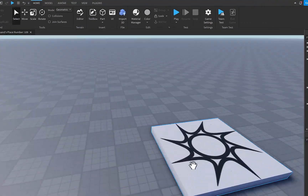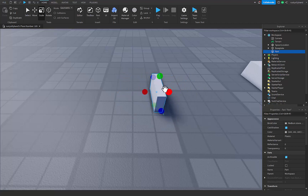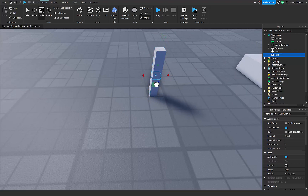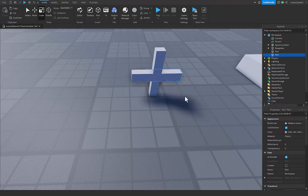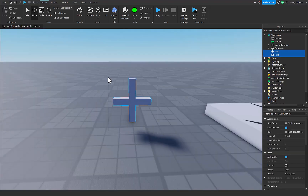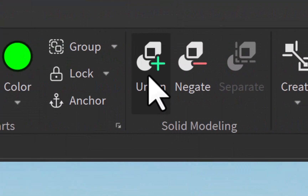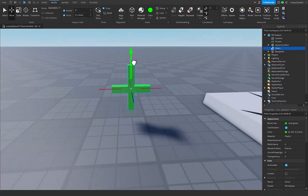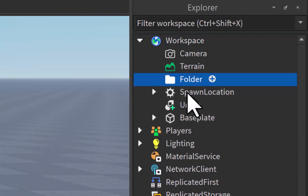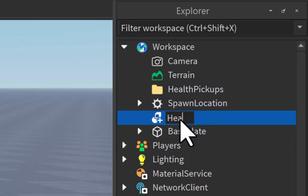To start, I'm going to add in a part and turn it into a little healing thing. I'm going to duplicate it with Ctrl+D and do the same thing outwards. Now we've got a cross here. I'm going to grab both parts and color them green. Then inside the Model tab, just go ahead and click Union — and now they're one part. Inside Workspace, add a new folder called Health Pickups, and name this union we just made Health Pickup.